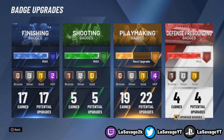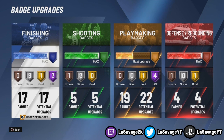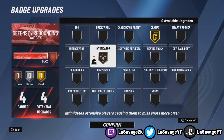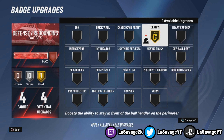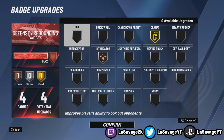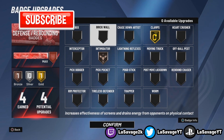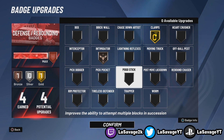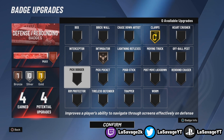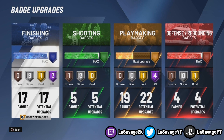Looking at the badges for this build, I get a ton of badges — a little bit of everything: 4 defense, 5 shooting, 17 finishing, and 22 playmaking. I'm just about done with this guy; I just need 3 more playmaking badges. Starting off with defense, you only get 4, so you're not going to get much. You can only put clamps up to gold, so I have that maxed out, and I just have Intimidator on bronze. Let me know in the comments if you have any other badge suggestions. My defensive attributes are decent — I got a 70 rebound, lateral quickness and all that is a bit low but it's doable.